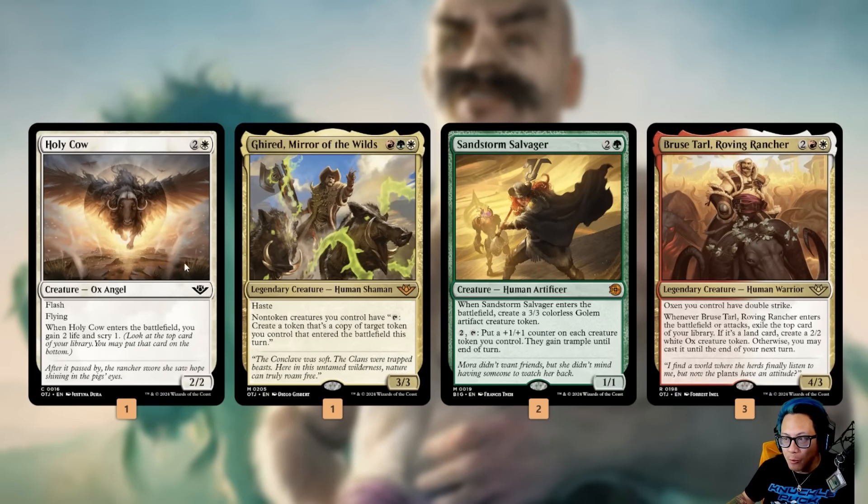We've got Miser Gyrid, Mirror of the Wilds, to give all of our non-token creatures the ability to make more ox tokens. On top of that, there's a green Sandstorm Salvager from The Big Score — it makes a 3/3 colorless golem artifact creature. You can pay to tap it, put a +1/+1 counter on each creature token you control, and they gain trample until end of turn, so we're gonna try to get our oxen trample. And of course, naturally, we have our Roving Rancher and Bruce Tyrell, which gives oxen you control double strike.